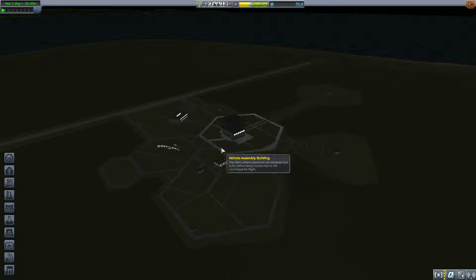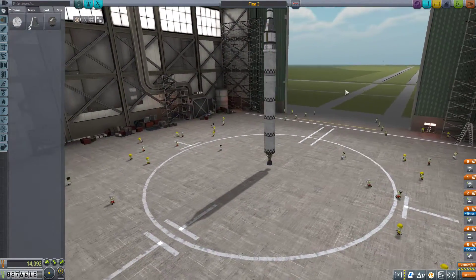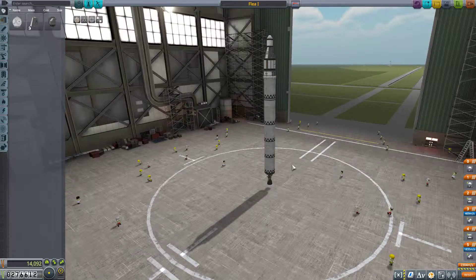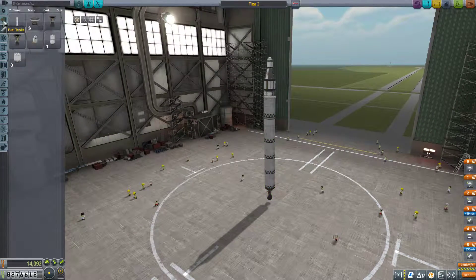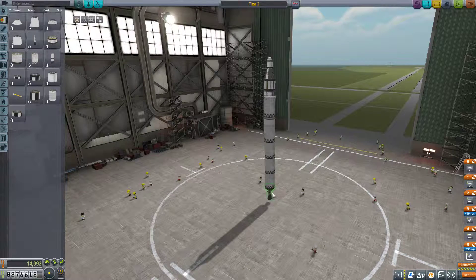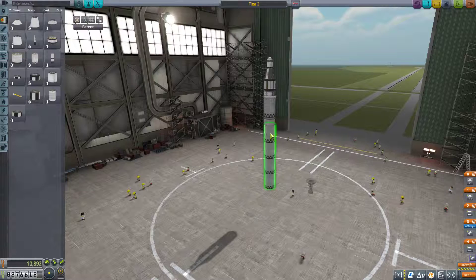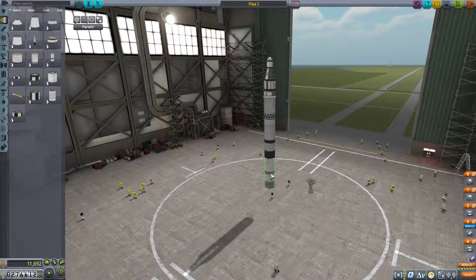Hello everybody and welcome back to Kerbal Space Program, where we need to overhaul our Flea 1 a little bit. Maybe we'll upgrade it to a Locust, or maybe we'll just call it a Flea 2. We should have T-800 fuel tanks — yeah, we've got T-800s. So we can replace our four T-400s with two T-800s and make this slightly cheaper.